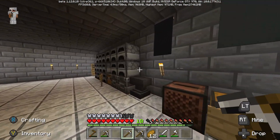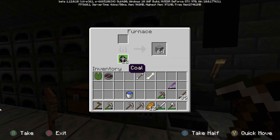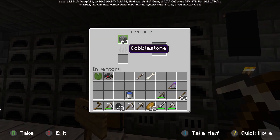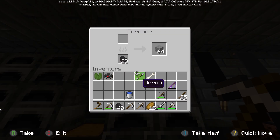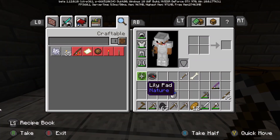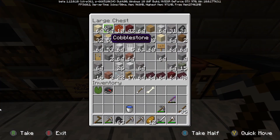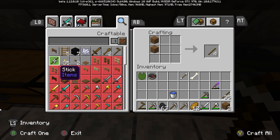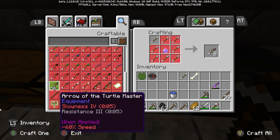I need some coal. Do we have any left? I do, good. I'm going to take the coal we have remaining. So I'm going to need to make some torches. How much wood do I have on me? I'd have like no wood on me. So let's take a little bit of wood and we will make some sticks. I got 39 sticks.